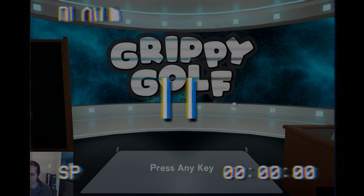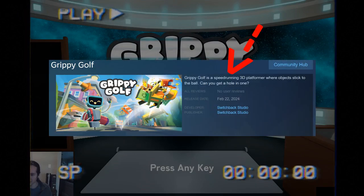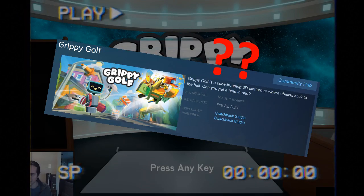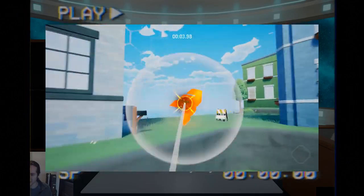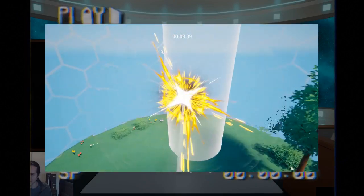I should probably explain things before we get started. Grippy Golf is a speedrunning golf game, but what does that actually mean? Well, first off, your goal for each course is to get a hole in one. You get a single boost per turn, but you can get it back by hitting these arrows, picking up power-ups, and so on. You'll see as we go.